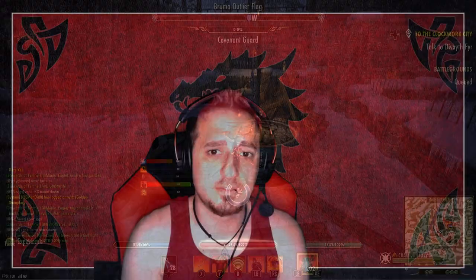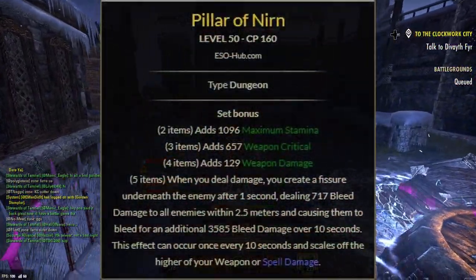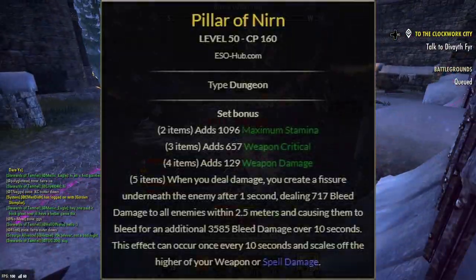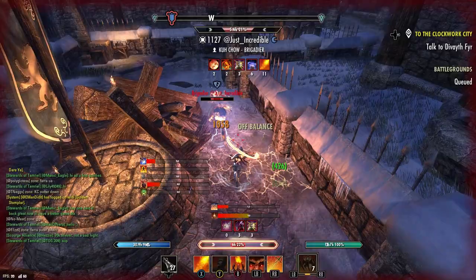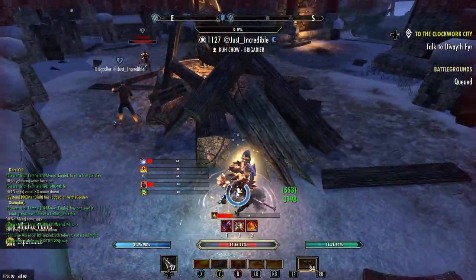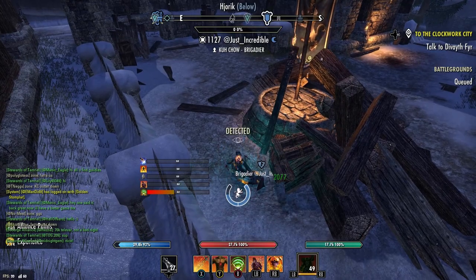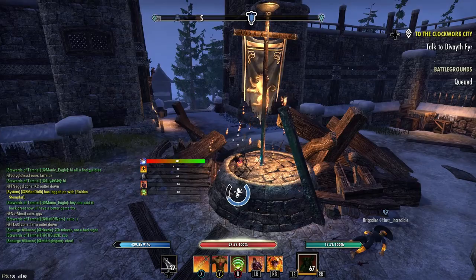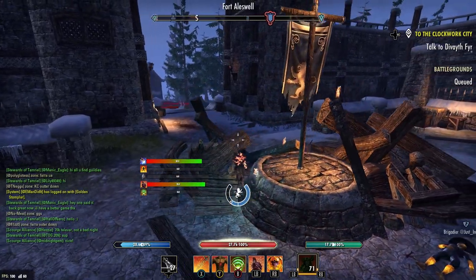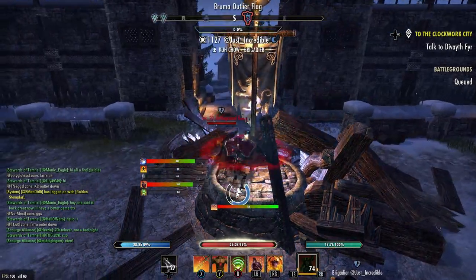Next up is Pillar of Nirn — kind of underrated. It gives you stamina, critical, weapon/spell damage, and the five-piece: when you deal damage, you create a fissure underneath your enemy after one second, dealing bleed damage to all enemies in a 2.5-meter radius, then causing them to bleed for additional bleed damage over 10 seconds. This effect can occur once every 10 seconds and scales off the higher of your weapon and spell damage.